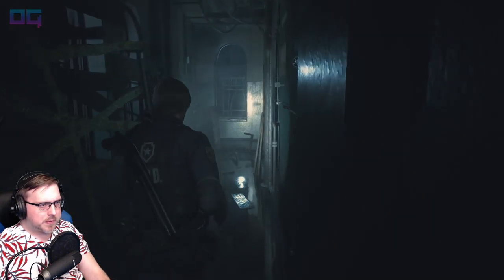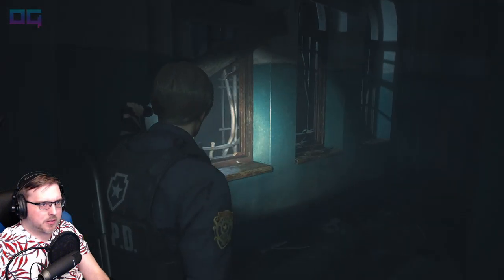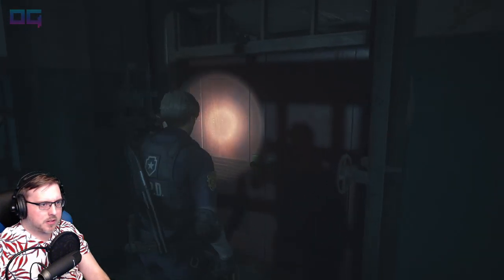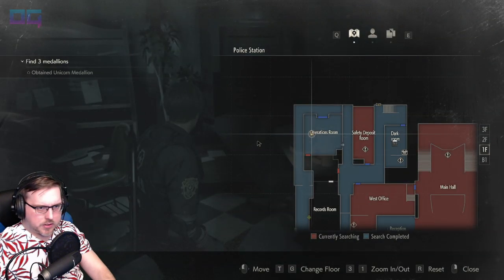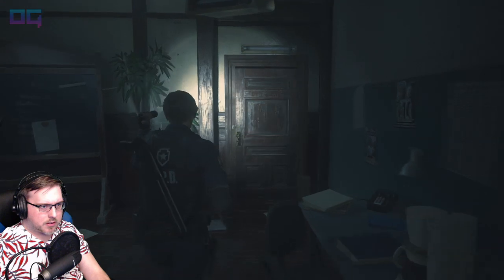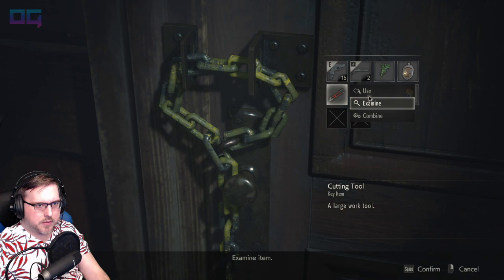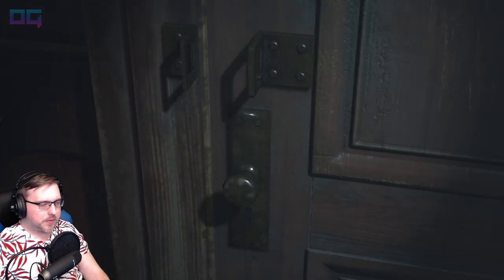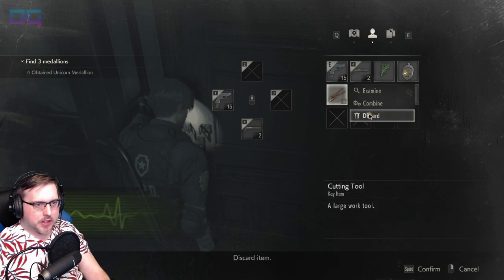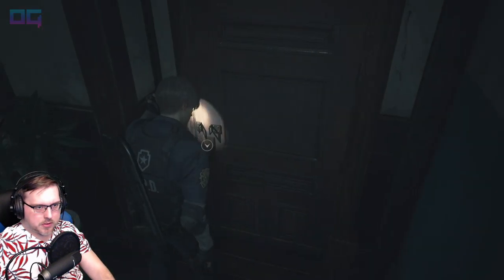Those arms — probably still going to be sticking out at us, if not zombies. Yep, there they went. Was there anything else in here? No. We can use the lock cutters on this — did we grab them? We did. Bolt cutters. That was the last thing we needed them for. What was on the other side of this wall? The records room — let's go in there really quick.